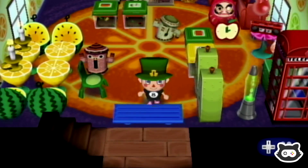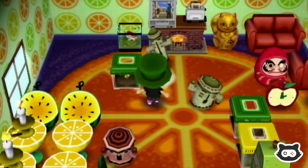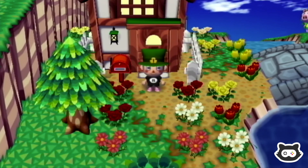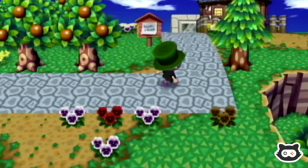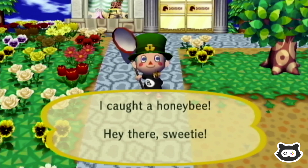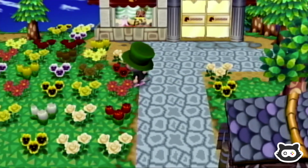After that we have a basement downstairs which I believe is the same size as this room. Let's grab these and take them to Blathers. We'll do the fossils maybe at the weekend because they can take quite a long time — Blathers does like to go on and on about fossils much more than bugs. Oh, we've got a honeybee! And some wizard flowers here.